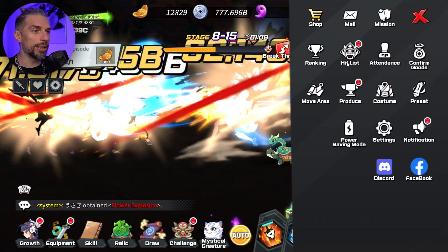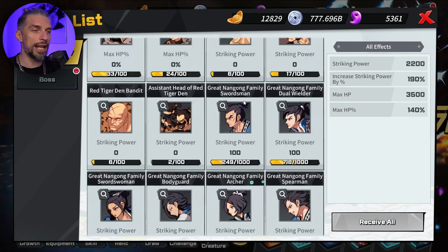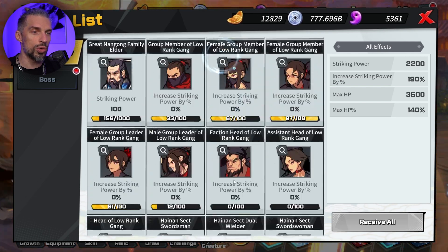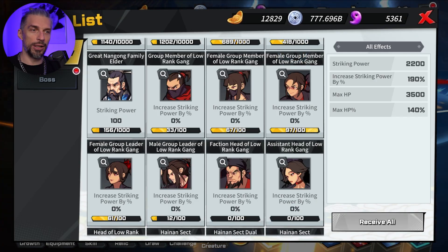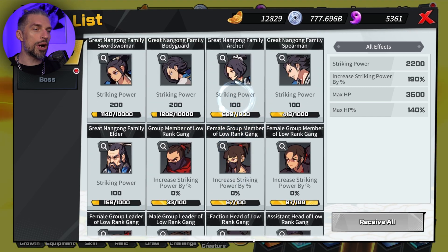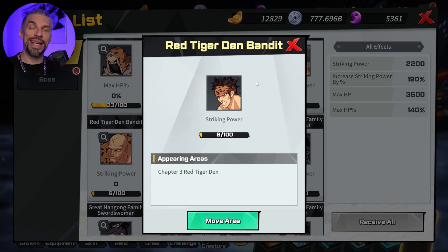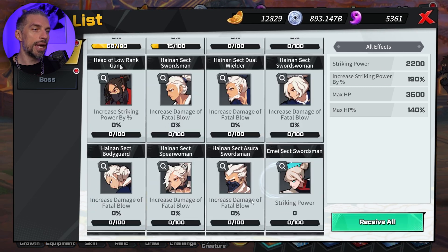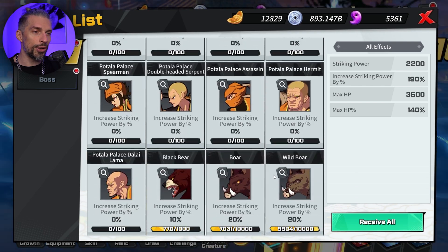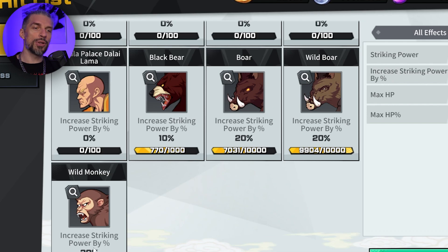Other than that, a very important moment is the hit list that you are farming. You need to farm the boss and general enemy that will give you proper rewards, and you should aim for something that gives you striking power by percentage if you are past the mid game or early game. If you are before that, you can farm enemies that give you flat striking power bonuses — they are important as well because they will help you quite drastically. There are some early game enemies — those bears, boars, and monkeys — that give you striking power by percentage as well, so those guys should be your priority.